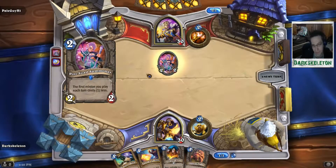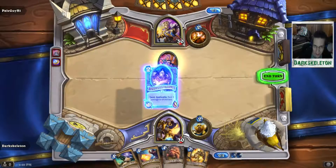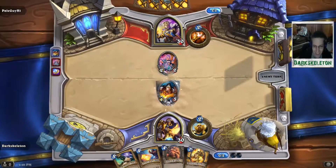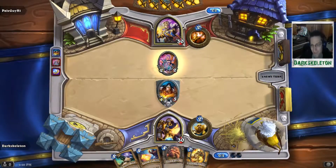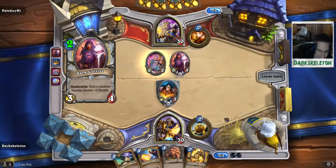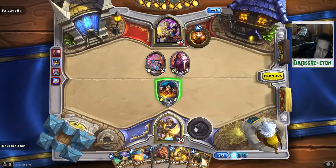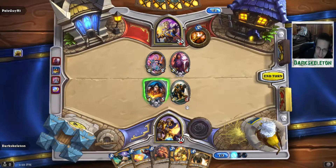He plays a Pint-Sized Summoner, which actually becomes a huge problem for me. This priest is very smart about what he does with the Pint-Sized Summoner here. He knows that if he does not attack my ghoul, I cannot kill that Pint-Sized Summoner on my own because I can't get the explosive effect. So all he does is bring out a Dark Cultist, one of the best priest cards in the early game, great for board tempo and very strong in arena.